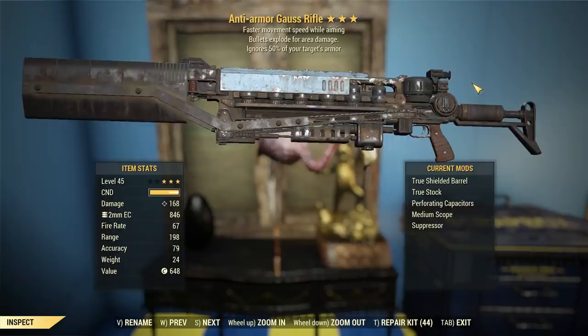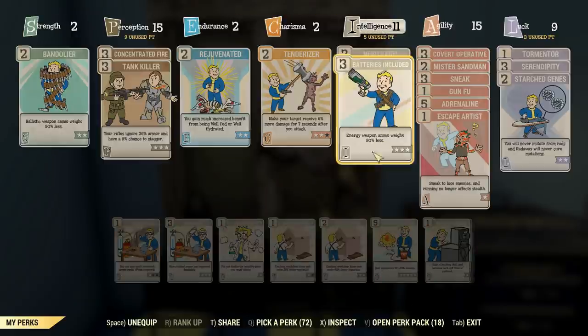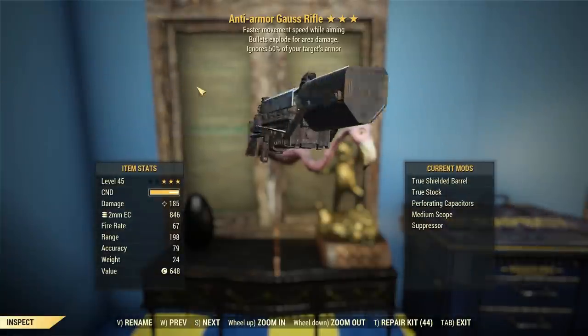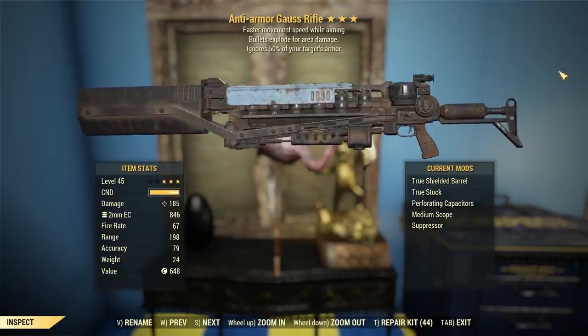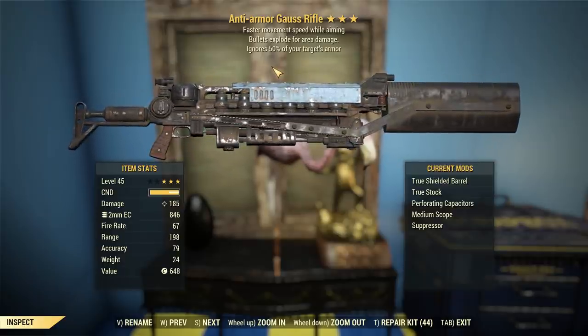Since this thing does do ballistic damage, we can actually chuck on the Demo Expert perk and it'll actually do damage — you can see it listed there. It went from 168 or something to 185, which is not too bad. Every little bit of damage helps on a Gauss rifle; we want these things hitting as hard as possible.